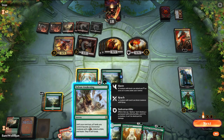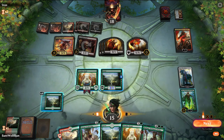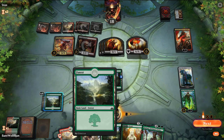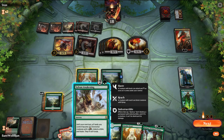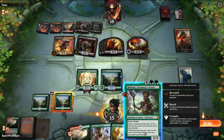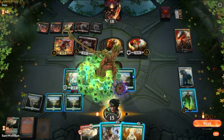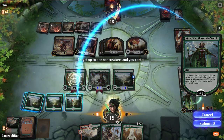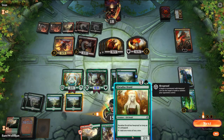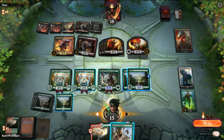I don't think I can win. So tap two, tap two, these two — this gives us eight power. That gives us ten power. That's not enough. Let's just animate one of these and pass the turn.